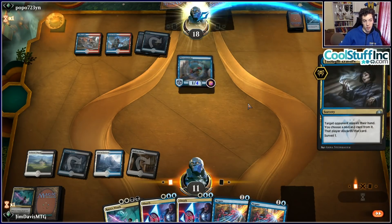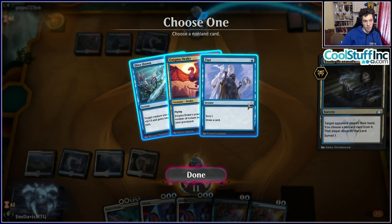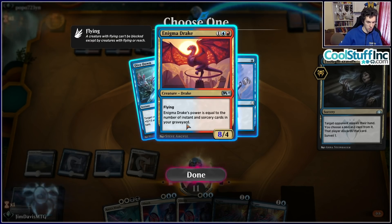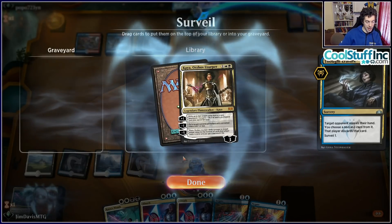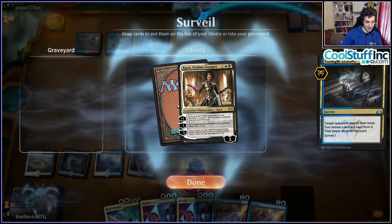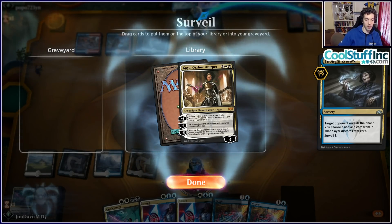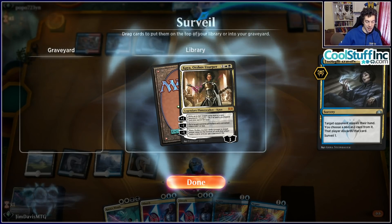Mastermind's Acquisition is a cute card in Best of One — it lets you find answers you wouldn't have in your main deck, essentially giving you a sideboard of 15 different cards good in different scenarios. We can search for Wrath of God, Negate, and so on. This is a cool deck I haven't actually played before. Let's try it — no Esper Control opponents hopefully.